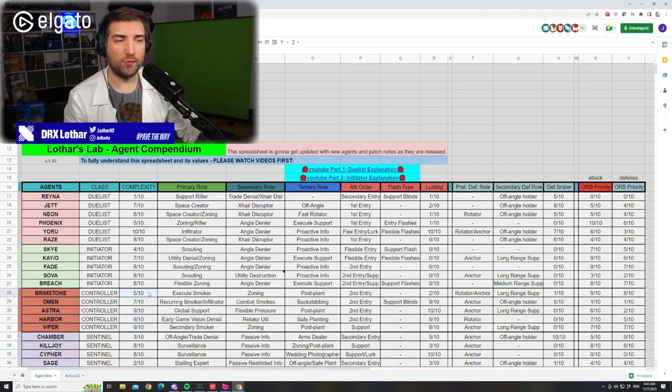We start with the complexity. Brimstone, 5 out of 10. I don't think we need to speak much about it. He's just the easiest when it comes to the options you have as an agent, and that makes his complexity the smallest from all the controllers. But remember, complexity is not in general a good thing. The complexity is like a backhanded compliment because that means you have to either sacrifice more time to master that agent, or the complexity comes from the inefficiency of the utility if you use it incorrectly.